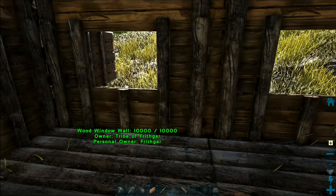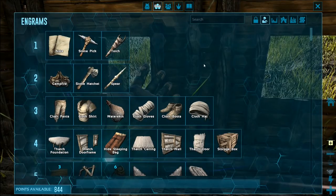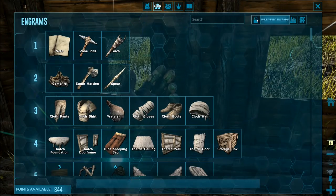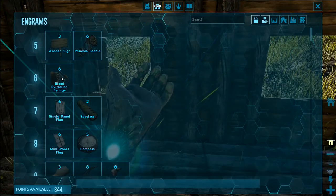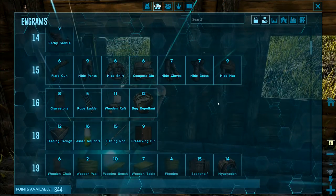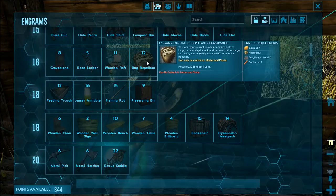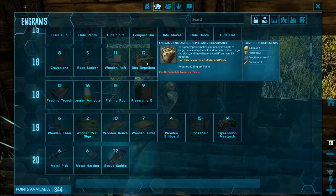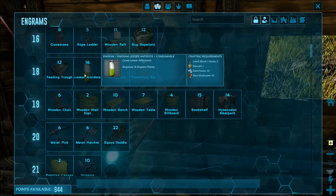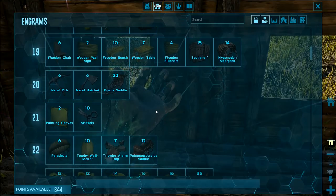Oh, I know what I want to do — I want engrams. I've got 844 engram points available now. Unlearned engrams — this is all the stuff that we haven't yet learned. We've got carbonimus, a pachy saddle, all of the hide stuff. Bug repellent — maybe I ought to consider that. Lesser antidote for when you get poisoned, leech blood, horns, rare flowers. This is all very complex stuff.